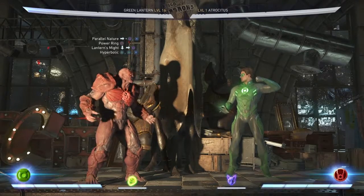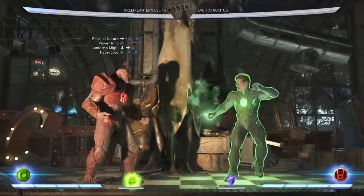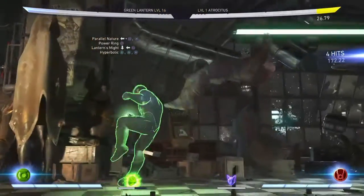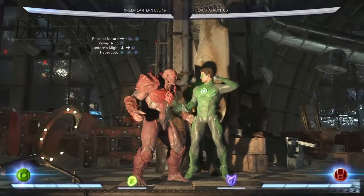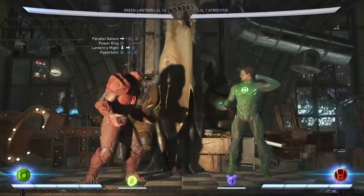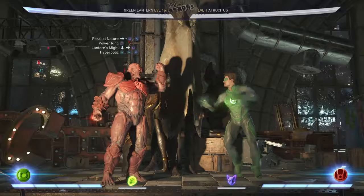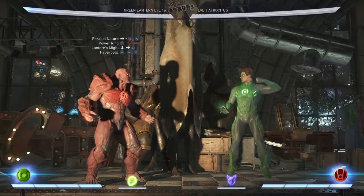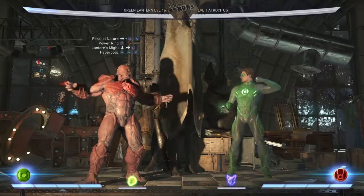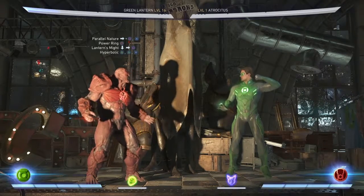It's going to be Lantern's Might into Hyperbolic — just like that. Don't make the mistake of hitting Square, because that does Grand Slam. We don't want Grand Slam — yes it is a good combo ender, but if you want maximum damage you want Hyperbolic. So the sequence is: Parallel Nature, power ring, Lantern's Might, Hyperbolic.